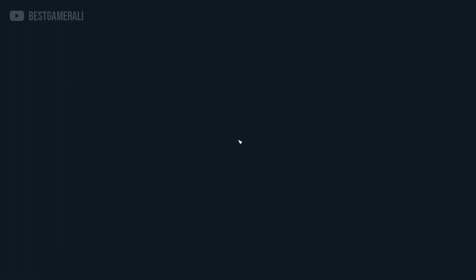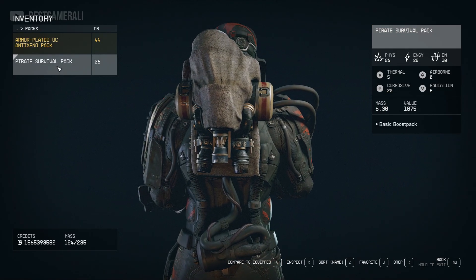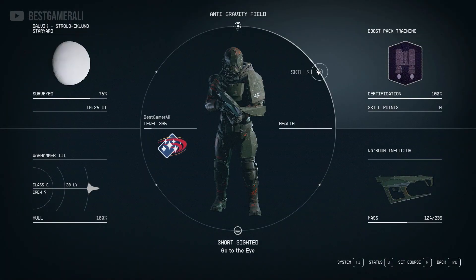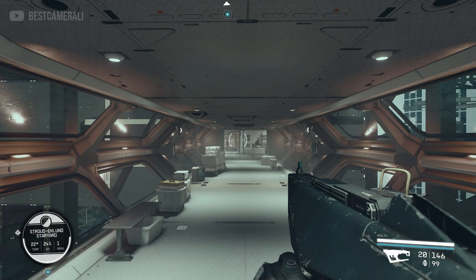Once we're inside, I'll show you how to do the trick. But first, notice I have a basic boost pack. If you look at my skills, I do not have a maxed-out boost pack training skill — I only have rank one. I did this on purpose to show you that you can do this early in the game.